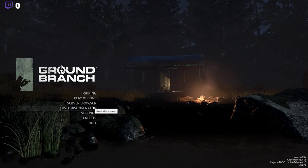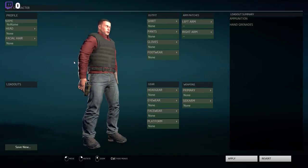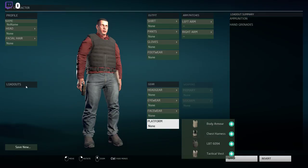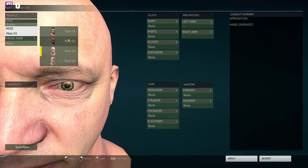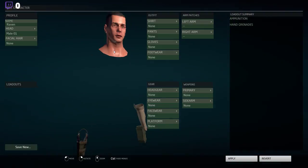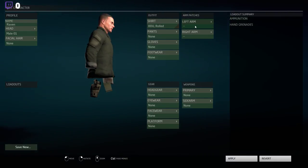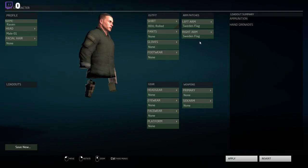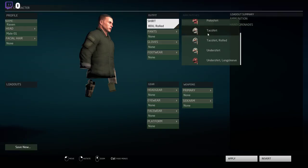The first thing we're going to do is check out the customization. I don't know what's wrong with his eyes there, but it looks horrible. This is basically the operator you can customize, and there's a lot of stuff here you can actually customize. First of all, let's call him Raven, because Raven is my operator callsign. Those eyes are just horrifying, but we'll pick that head. And now everything else pretty much disappeared, but we can choose a BDU and we can actually choose flags here — we can pick our arm patches, and we can have different ones on left and right arm. I really, really like that.